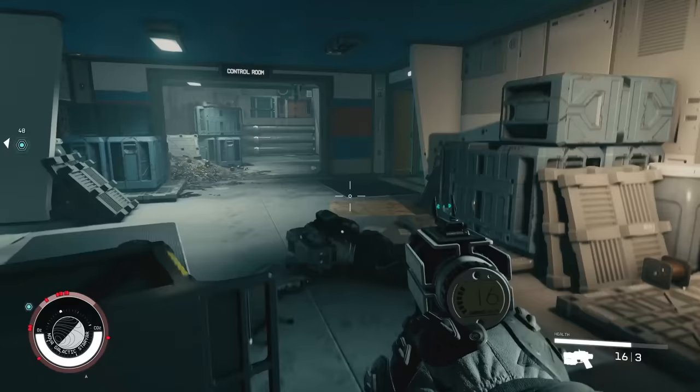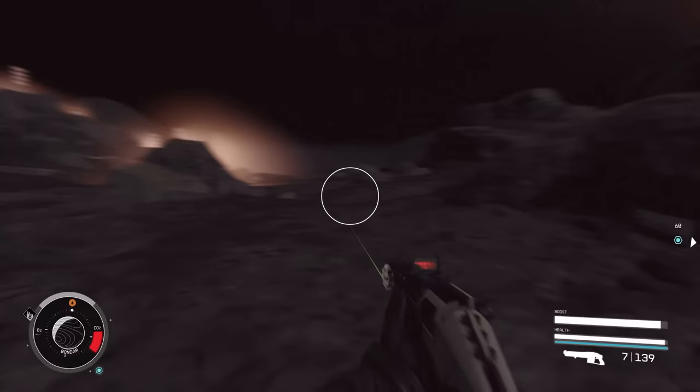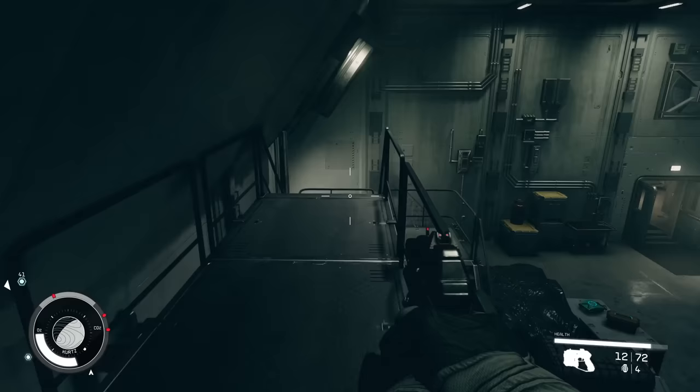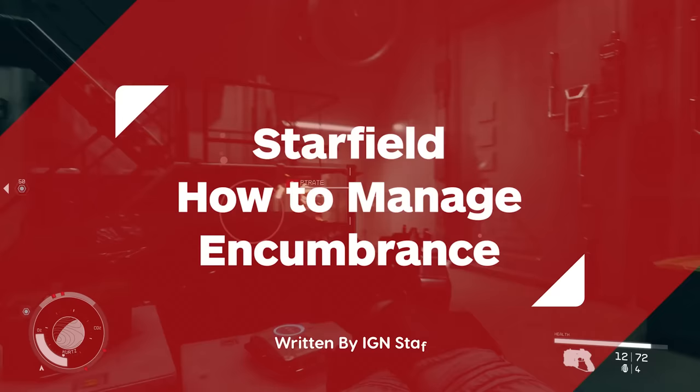Starfield is filled with items and resources to loot as you fight your way across the galaxy. But if you try to carry more than your mass allows, you won't only find yourself encumbered, but you'll notice your oxygen dropping rapidly as you move anywhere close to full speed, and you'll eventually take damage if you don't stop or slow down. Here's our guide on managing encumbrance and how to best utilize your storage.